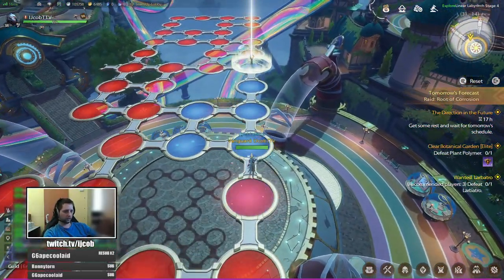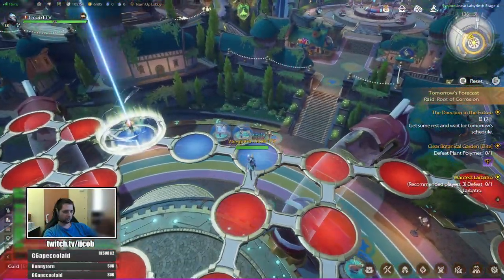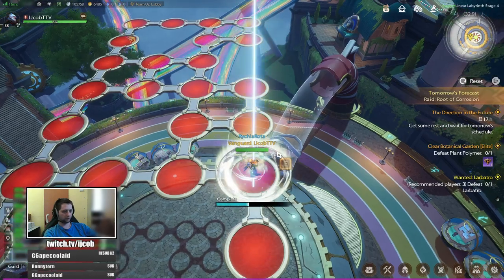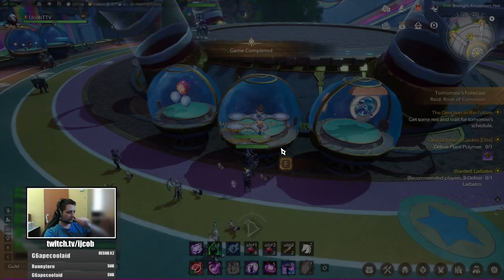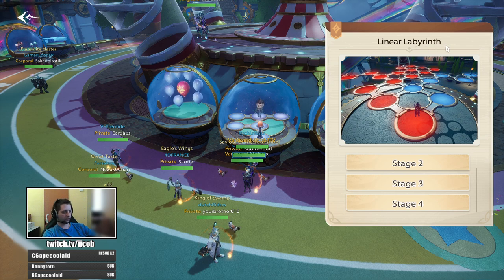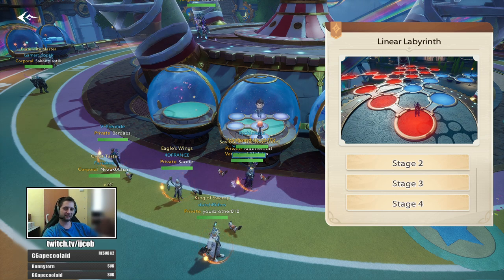There are a few ways to make it faster — you can eat a fish that increases your movement speed, or some other food or potions that increases your movement speed. So that was stage four of Liner Labyrinth. Thank you guys for watching and I will see you in the next game, bye!